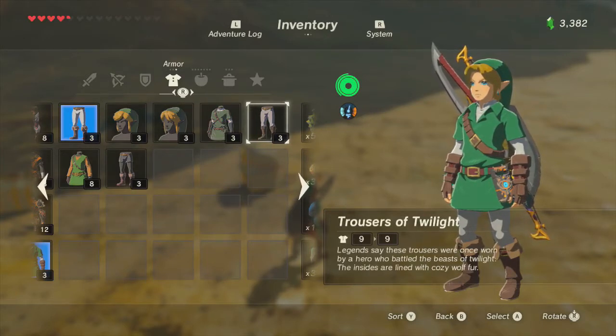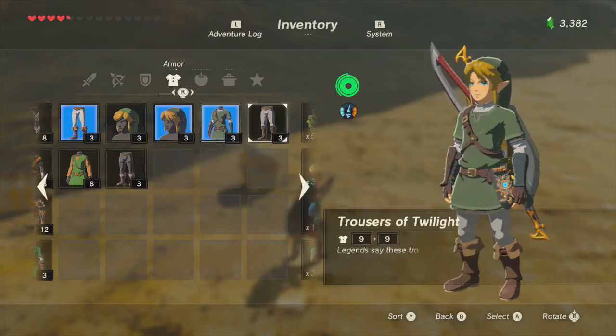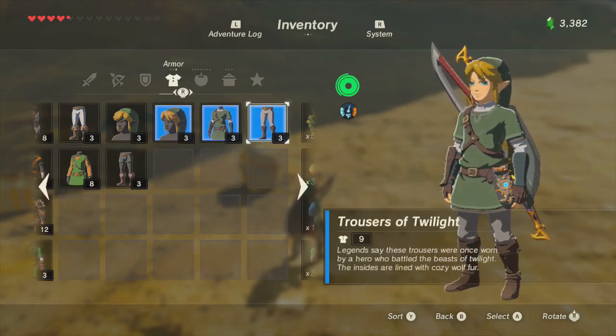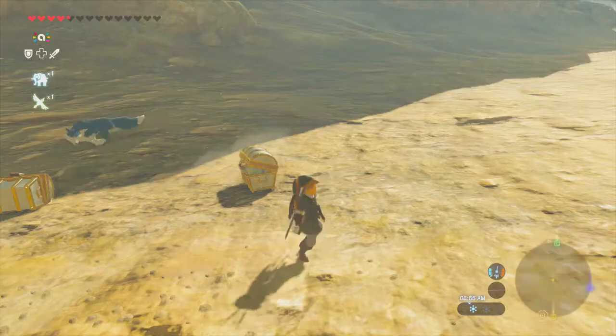Oh wait, that's complete as well! Trousers of Twilight, Tunic of Twilight, and Cap of Twilight — no freaking way! I didn't realize it. So we can see the whole Twilight outfit too. The cap looks almost exactly the same, but that's about right.